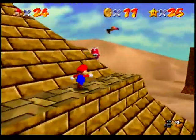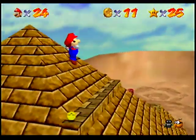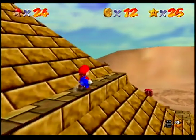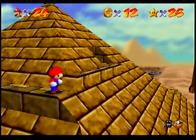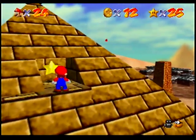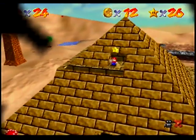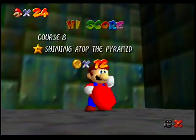Now let's actually try to make our way up the pyramid. That fly guy was helpful. It gets really thin up here. You could ride the shell up here, or fly up here, or whatever — there are so many ways to make that star easier, but I'm trying to show all the intended ways.